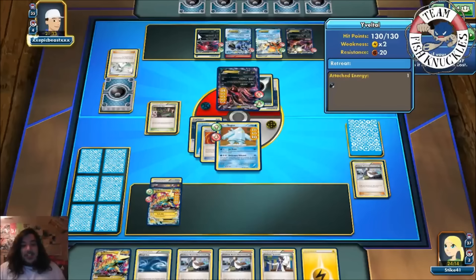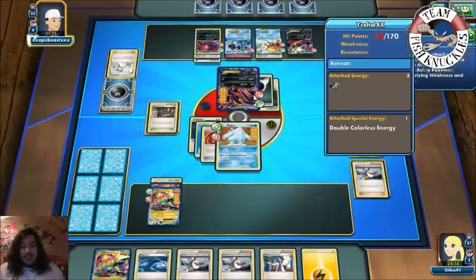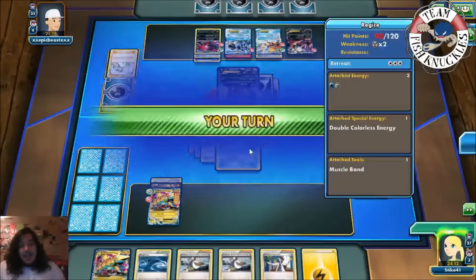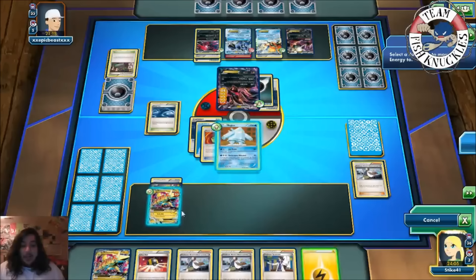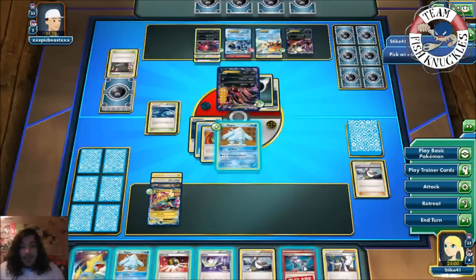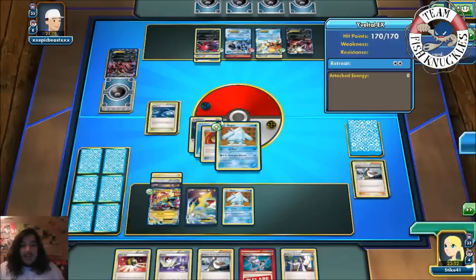He gets a Dark energy on the Eviolite. Does he get a Muscle Band? If he doesn't his attacks basically do nothing — and there's the Muscle Band. Question is will he retreat the Eviolite, or does he know what Resistance Blizzard does? He did Eviolite Ball for nothing — he didn't know what the attack did! Rough Seas heals off the Regice and Manetric. Put a Lightning energy on this guy, play Professor Birch — heads! Put down a Manetric, put down Regice, and Resistance Blizzard for the knockout on the Eviolite taking two prize cards.